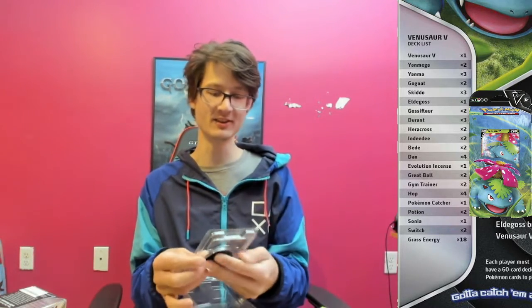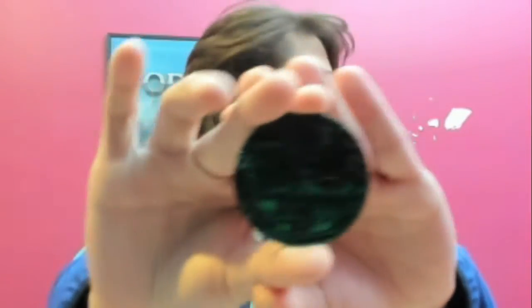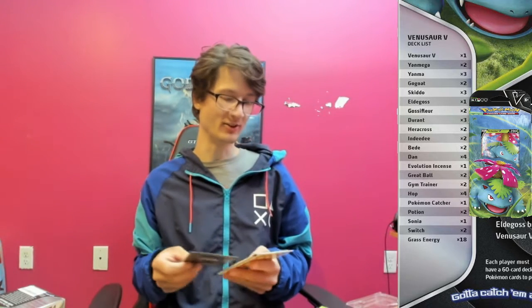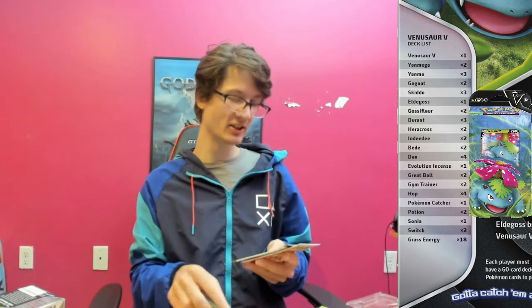It also has a big coin. Let's look at the coin first. I am going with grass. There's the coin — I don't even think you can see it. It is a Venusaur, which is a dinosaur, turtle-esque creature.